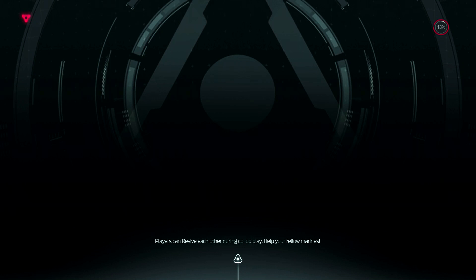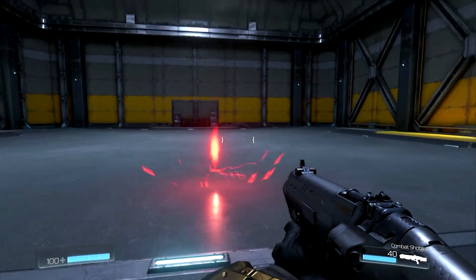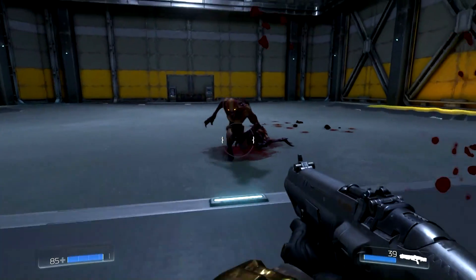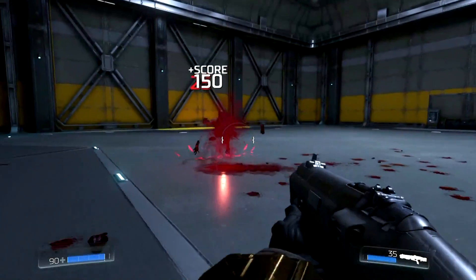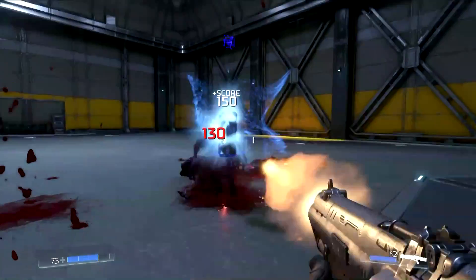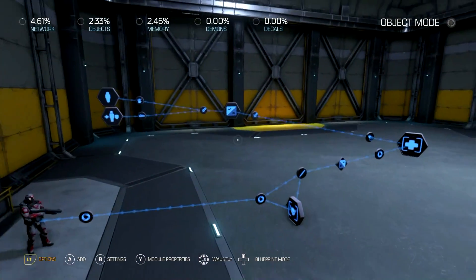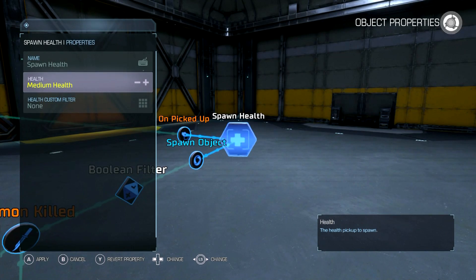So let's go ahead and play it. If I kill him, nothing drops. He hits me, and he drops health. If I kill him again he won't drop anything, but if I get hit, there we go. That's not perfect and it might be a little finicky, but that's how you get that working. You can make it a higher health piece so that you go back to full health pretty quickly.